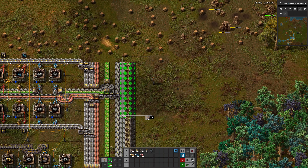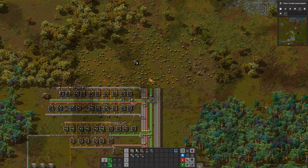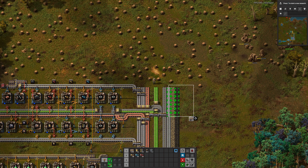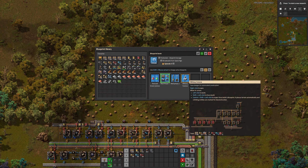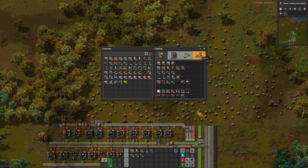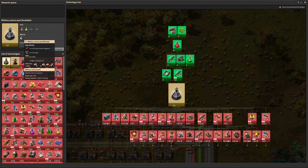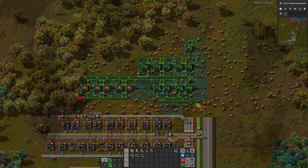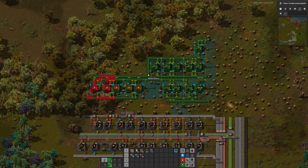Some coal added too. So we've added these three lanes to the bus, two of which are basically for military science. You need coal for plastic going forward as well. So this was our basic bus — iron, copper, circuits, steel — and this is phase two of your bus, because now we can get military science down. Military science is a surprisingly complicated build because you need to make piercing rounds from iron, copper and steel; grenades with iron and coal; and walls from bricks which need stone. When you look at the total raw ingredients, military science is really the first proper test of your infrastructure.